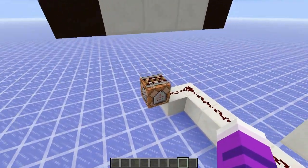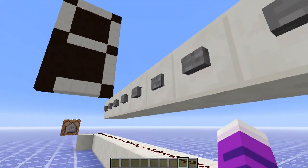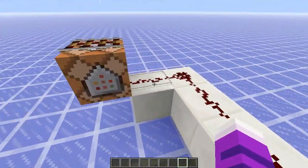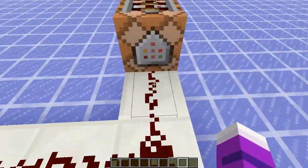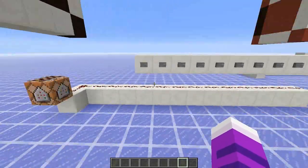At the end, all of the command block minecarts are killed. So it kind of works pretty well. The one catch is that you have to power it from the northernmost side, from the negative Z side here. So if you tried to power it from any other direction, it wouldn't work.